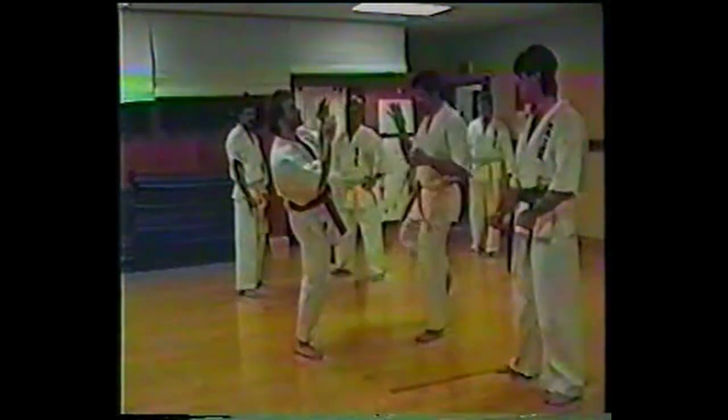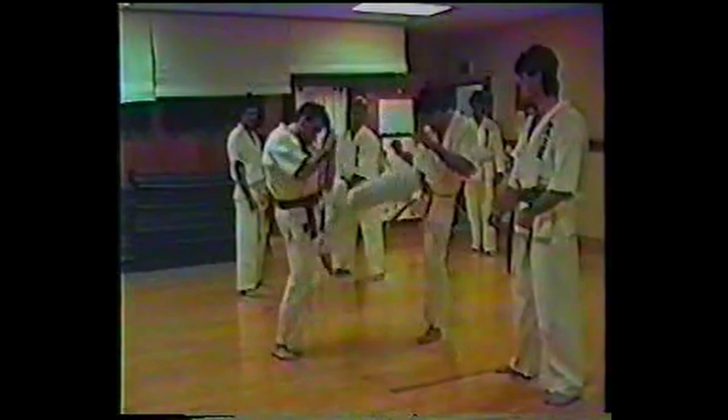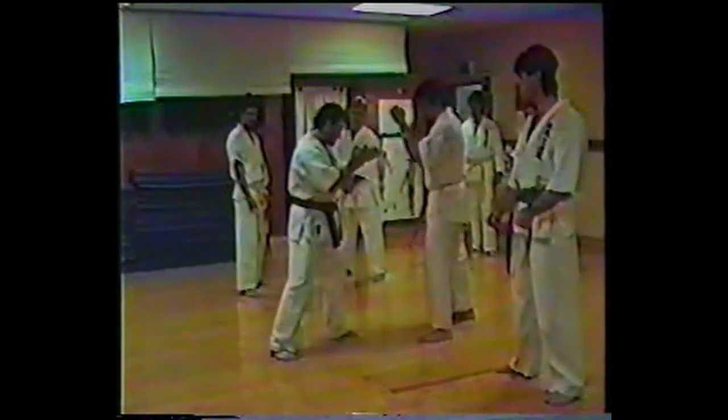Now, when you block, don't do this movement here — see how my weight goes back here. A strong kick is just going to overpower you. The idea is from here: kick, leap, then roundhouse kick. This position here, so my weight is almost going forward. He kicks, block, leg block, then counter with this kick.